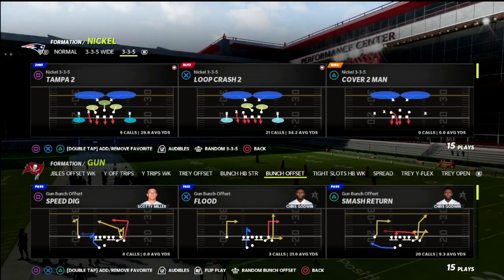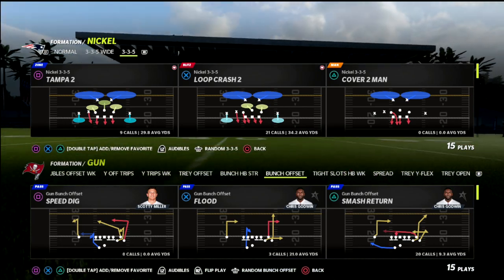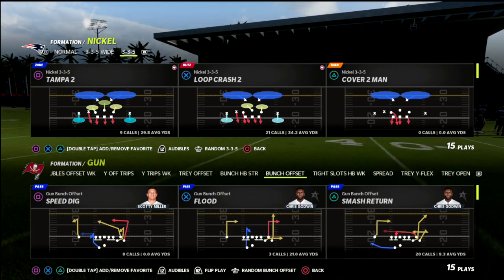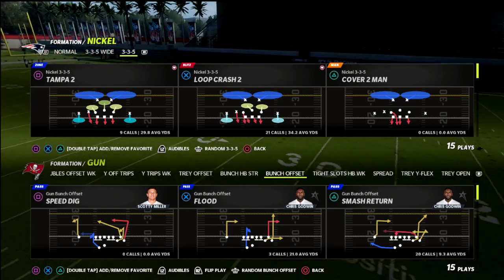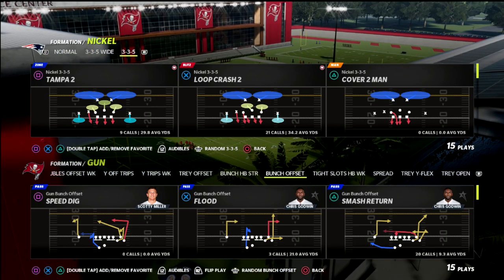It also allows you to have significantly more success against man-to-man, which we're going to show you here in just a second. When they start to see a lot of match or a lot of man-to-man, they're going to check into this bunch half-back strong out of the Cincinnati playbook, primarily into a very specific play that is a very good man-beater. So let's just jump in here.